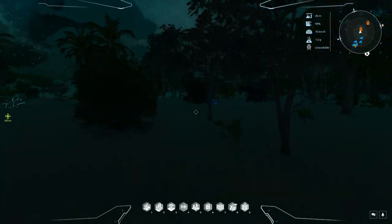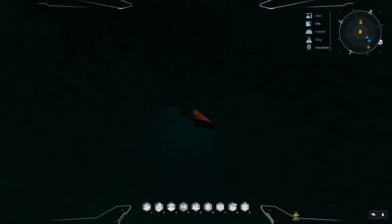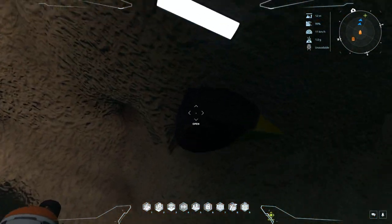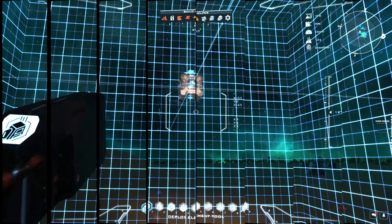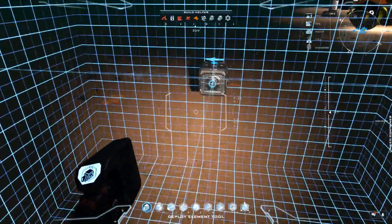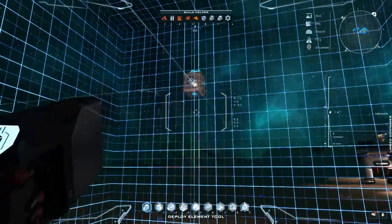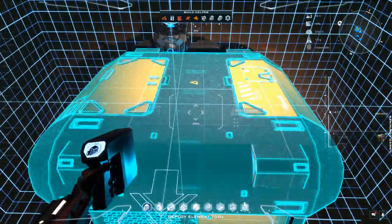You don't have to be into voxelmancy — the art of modifying voxels into shapes not present in the shape tools — but at least use voxels to cover the elements and make some shape for your ship so that it looks like something. Now I'm going to deploy the elements first, as a rule, before building. Let's deploy this container and fill it up so we can check the stats.